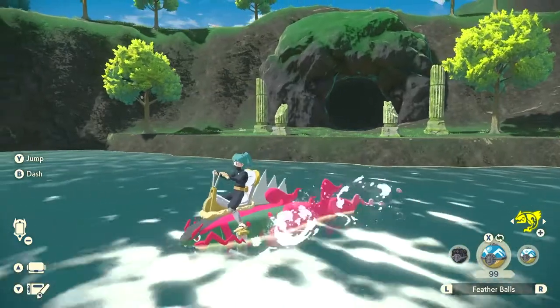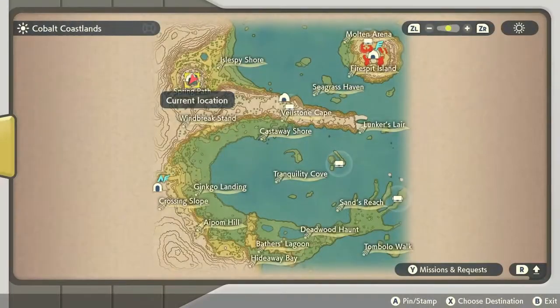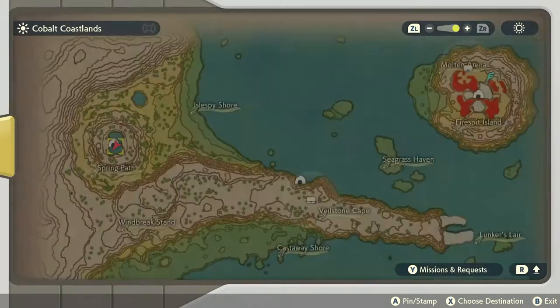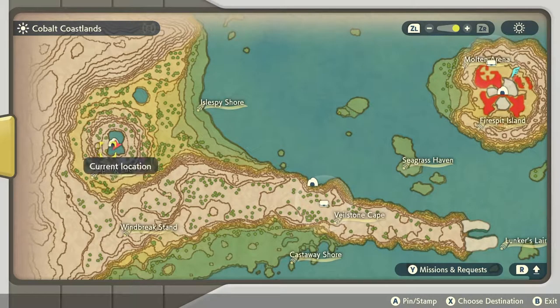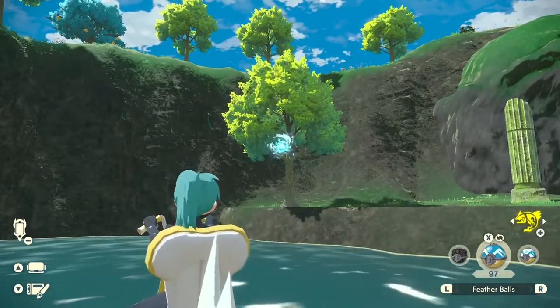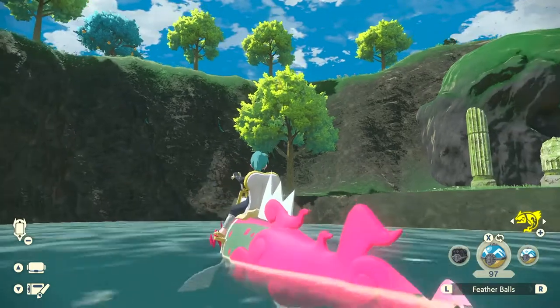The final one in the Cobalt Coastlands is located by a tree at the Spring Path at the top left of the map in that cave entrance area. There's a tree next to the cave entrance and you'll see the unknown Pokémon is hanging on there.